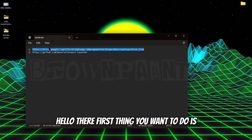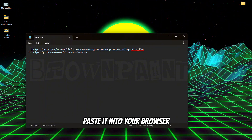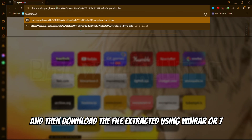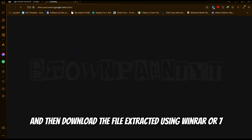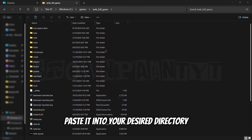Hello there. First thing you want to do is copy the first link in the description. Paste it into your browser, then download the file and extract it using WinRAR or 7zip. Paste it into your desired directory.